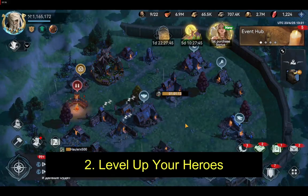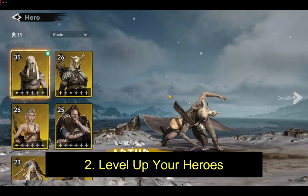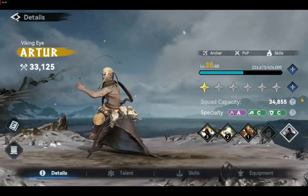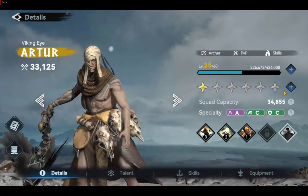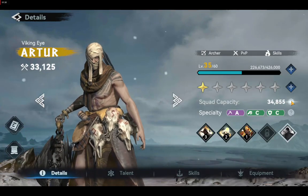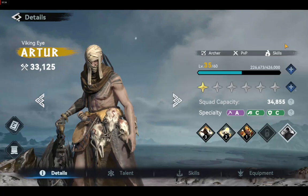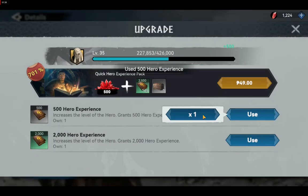Next, level up your best heroes. The level of your heroes also determines the load capacity of your troops. The higher the hero's level, the more troops you can have in their squad. To get the most out of your hero upgrades, you should focus on building your best heroes for your desired troop type and level them up. This way you will be able to bring more troops into battle while having higher stats for your troops as well.